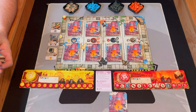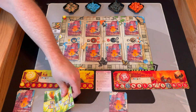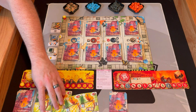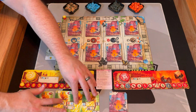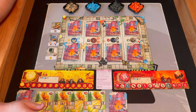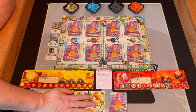Let me make sure I shuffle these. I'm going to draw four cards and put them in a line. What I'm trying to do is complete boxes — like this, see how that box is now complete — to get resources.